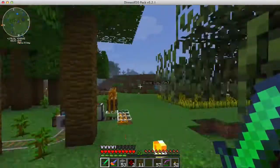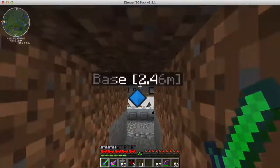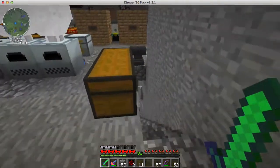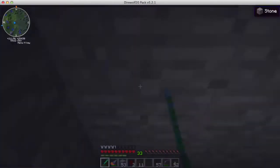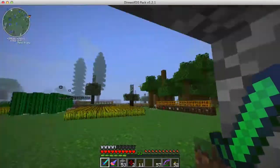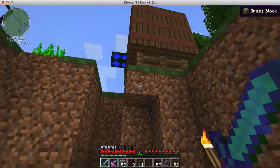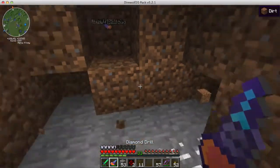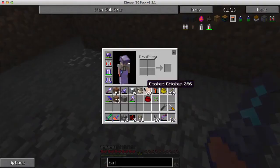The next thing we want to do, after we sleep through the night, is set up the water. Apparently there's going to be a new version of Steve's Carts which will have a liquid manager, which will make things simpler, but I don't have that installed yet. Since it's not installed, we're going to be using a liquid transposer. First thing we want to do is make ourselves a little more room. We're going to set down a liquid transposer, which is up in the chest up here, and some waterproof pipe.